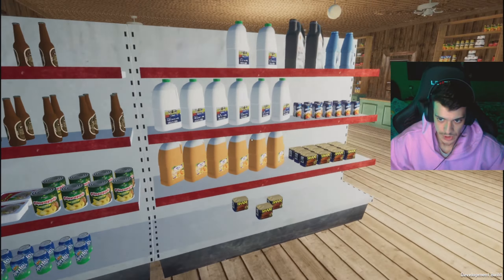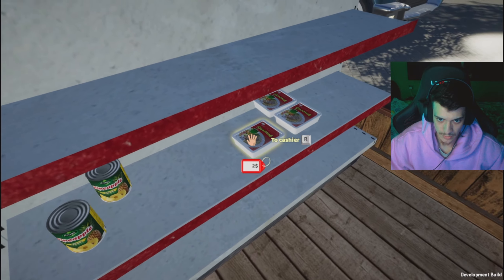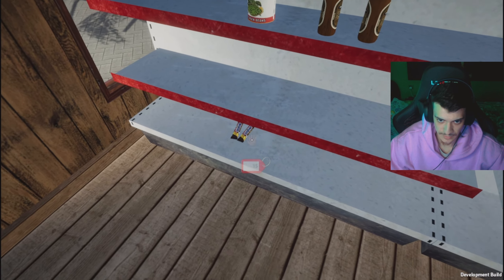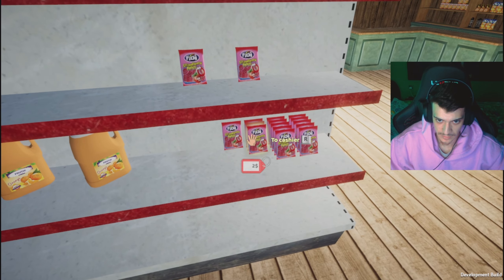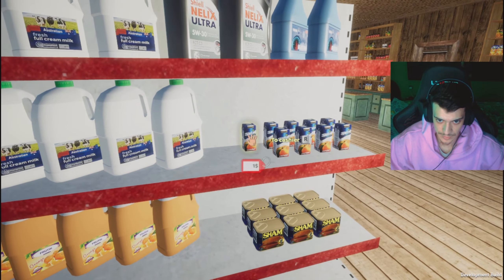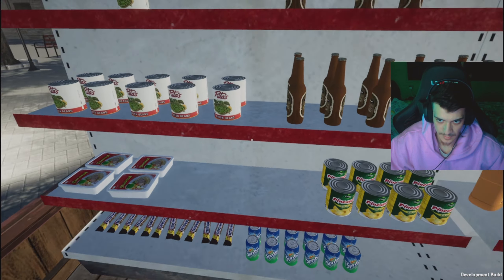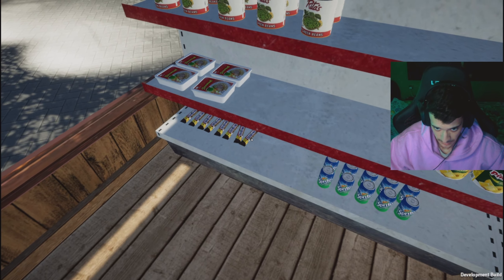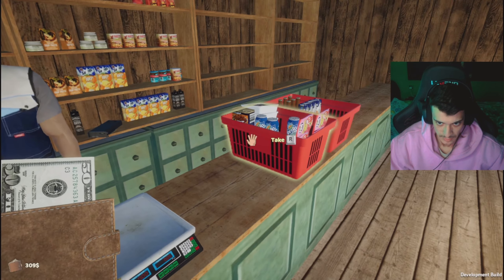We are at the grocery shop. We have 400 so we're gonna get some noodles, some Sprites, some Snickers, green beans, Sham, juice, some more ramen, beer, more Snickers, and more Sprites. Okay, that should be good. How much is this? Oh, it's only 100.